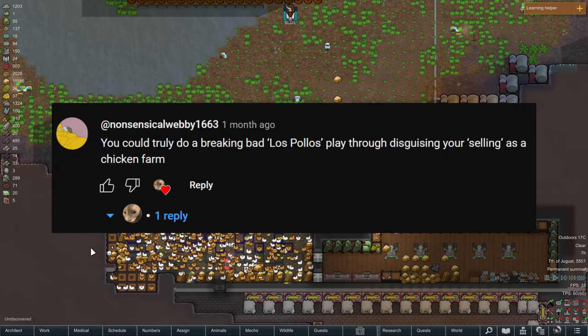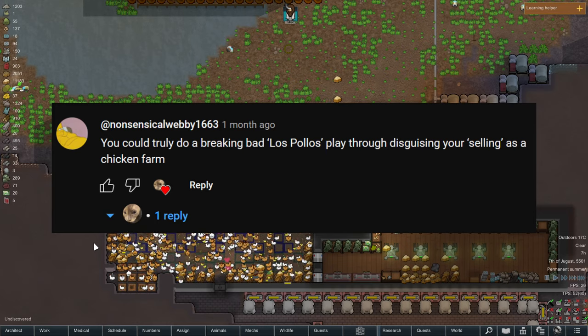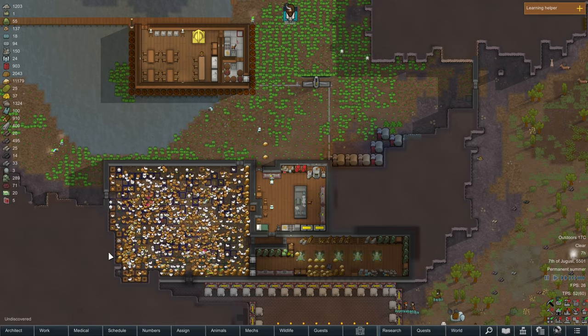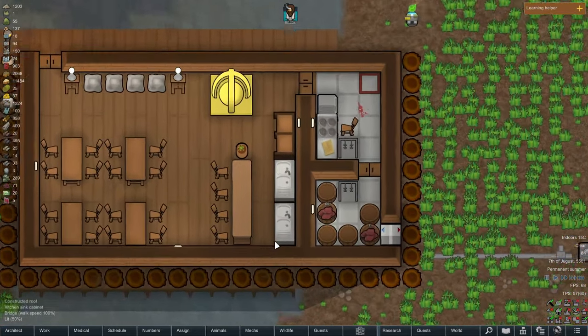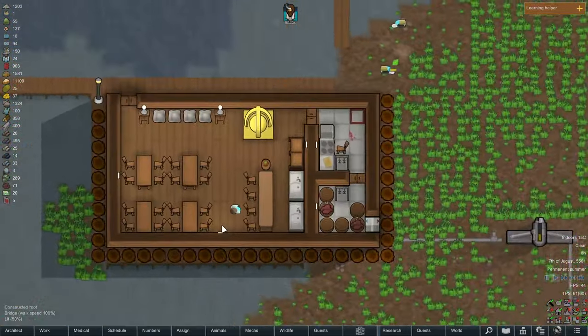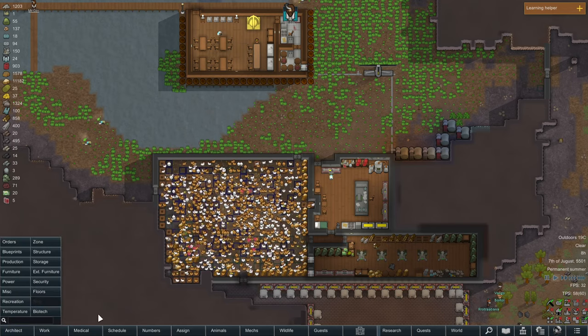The last comment is from NonsensicalWebby1663, who suggested I do a Breaking Bad Los Pollos playthrough, disguising my selling as a chicken farm — which is an idea I may come back to since I love Breaking Bad. But for now, I created a makeshift restaurant. And for the third ending, we're going to slaughter all the chickens and make food out of them.